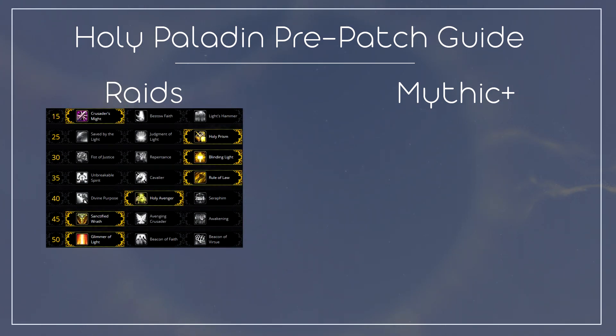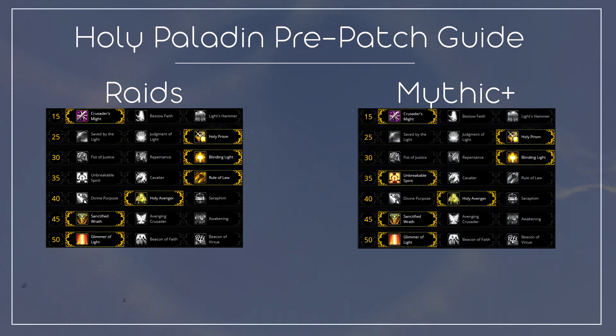For our talent setup in raids, we will be seeing the most use out of Crusader's Might, Holy Prism, Rule of Law, Holy Avenger, Sanctified Wrath, and Glimmer of Light. In Mythic Plus, we will be looking to use the same build, except that we can swap out Rule of Law for Unbreakable Spirit instead.